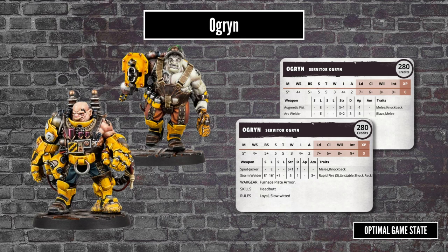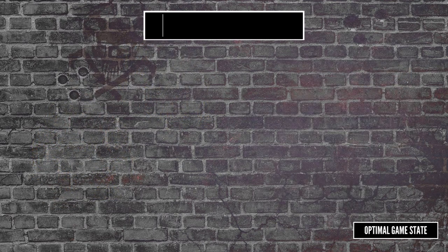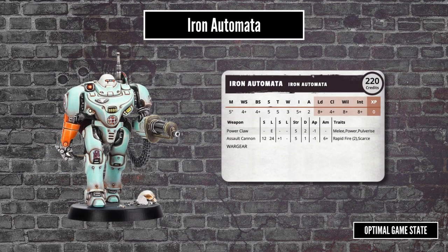Both the Ambot and the Ogryn have boxes that you can pick up from the GW store. This Iron Automata is a little different — it represents a strange man-like machine, sometimes found in the ash wastes or deep hive bottoms, heavily hinting at it being a Man of Iron from the Dark Age of Technology.